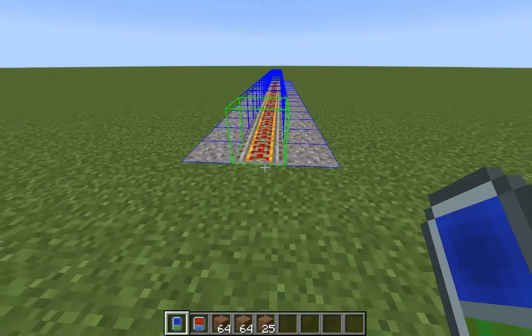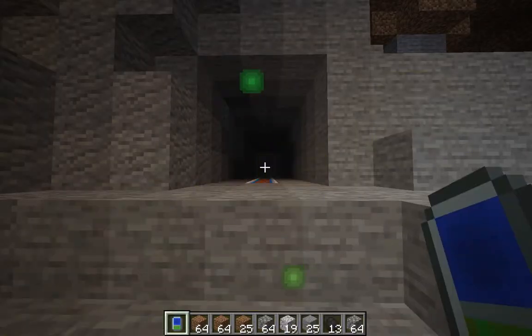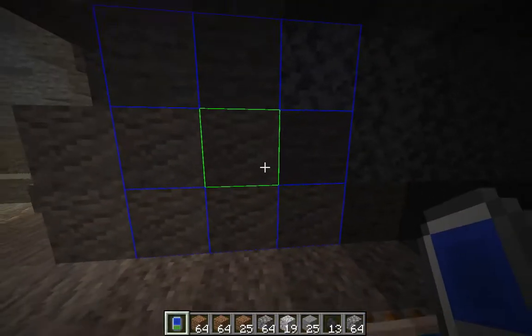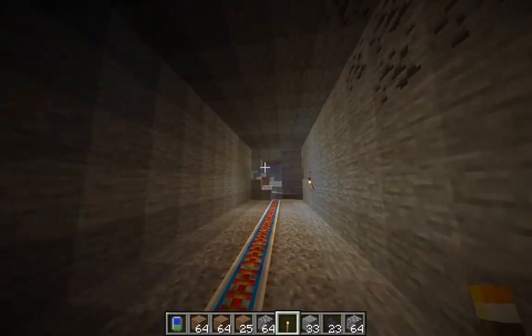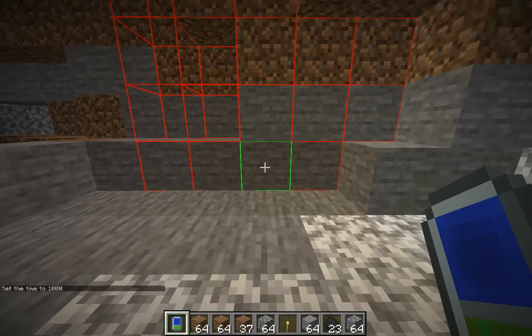No extra tunnel means it will just build you a railroad. A 3x3 air tunnel builds you a 3x3 tunnel with no lights. A 5x5 air tunnel does the same thing, and tunnel with blocks and lights builds you a tunnel with blocks and lights.